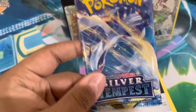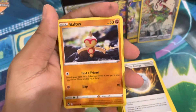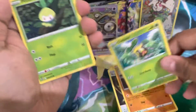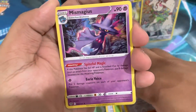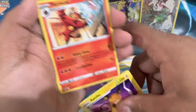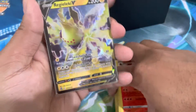Five hits in one ETB — crazy! Last pack, let's see if we can get to lucky number six. I don't expect anything; five is more than enough and I'm very happy. But if the gods want to bless me I'll take one more. Ball Guy, Snom, Petilil, Clang, Litten, and Mismagius rare. So that is where our luck runs out — grass energy, Wailord, Ambushing Spark, and Torracat. This was probably one of the best openings I have ever had.